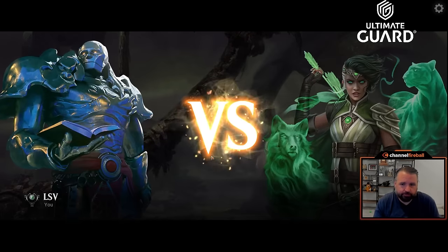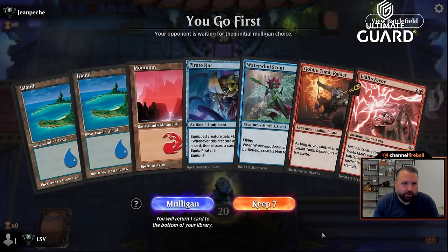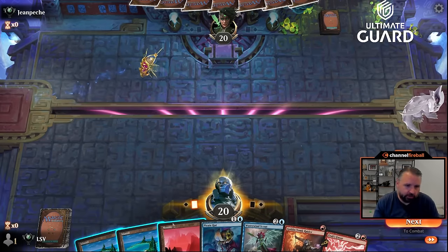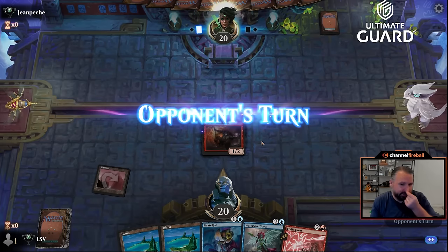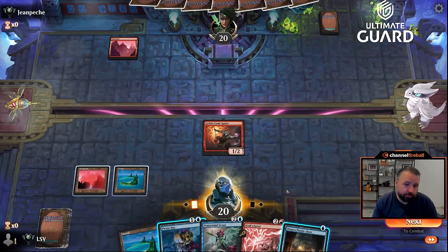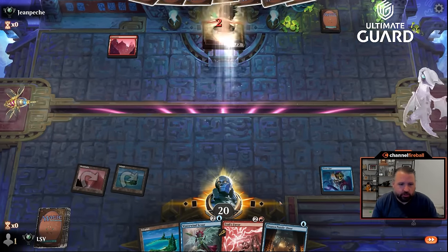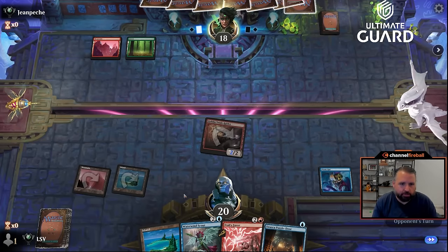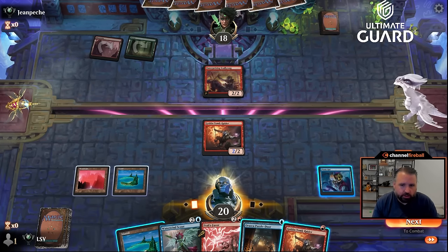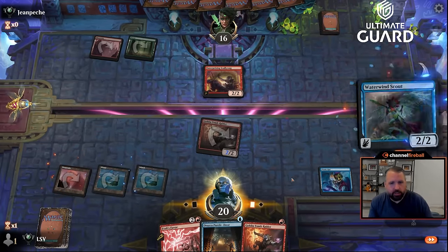Atali's Favor into Plundering Pirate is pretty good. The only thing I was missing is another Oaken Siren. Perfect hand: turn one Tomb Raider, turn two Pirate Hat, turn three Scout or Atali's Favor — probably Scout, because I'd want to put the Favor on the Waterwind Scout. I could play Puzzle Door instead of Pirate Hat but I think firing Pirate Hat is better: turn three Scout, then turn four equip Pirate Hat and play Atali's Favor with a land.